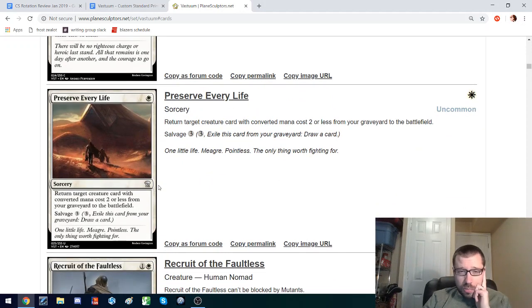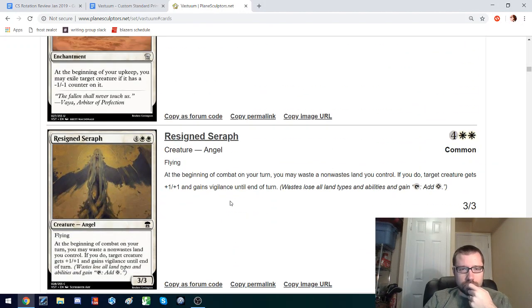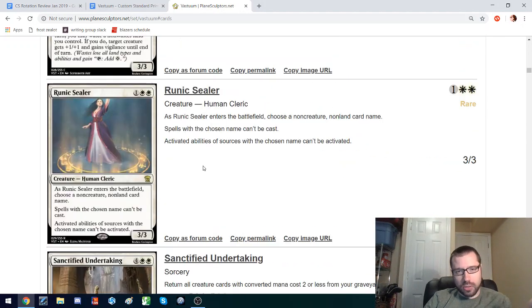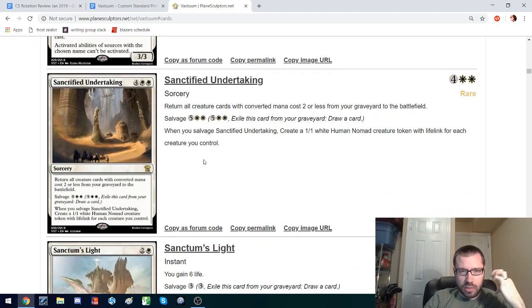This could see play in an aggro deck where you can return creatures to the battlefield after a wipe and then regain the card you spent later. This is a hate bear — it costs 3 mana, but you can hate a specific card, which is an okay tool to have. I think these really expensive salvage spells probably don't see play unless they're a major combo piece of something else.